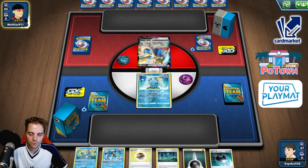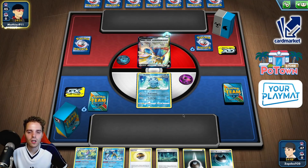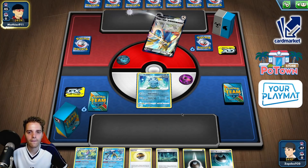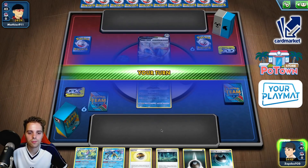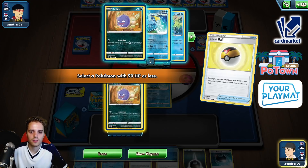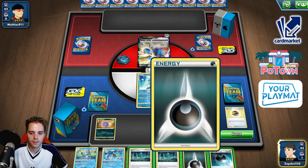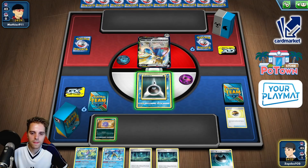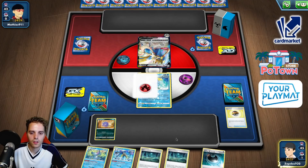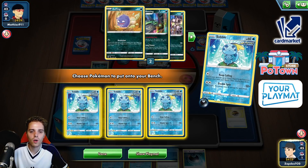We are up against Zacian. Is this pre-rotation Zacian or is it gonna be Zacian and Talion? If it's Zacian and Talion we can actually make sure he's not able to use any abilities, which could be awesome. Just an Intrepid Sword — no energies, that's super good to see. We're gonna get out a Koffing, attach up this turn, Old Cemetery, and Keep Calling for the squad.